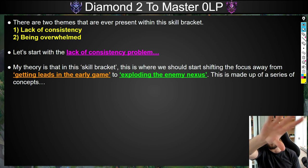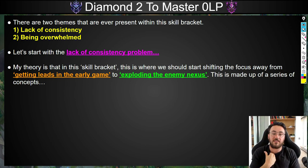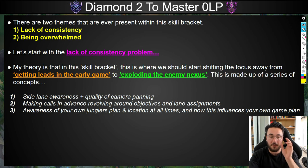Diamond 2 to Master — all those lane fundamentals should largely be muscle memory now. We've got to start utilizing our lead to explode their nexus rather than just getting ourselves ahead. It's more about the map and everything happening around us. I start to look at side lane awareness, quality of camera panning, making calls in advance around objectives, calling lane assignments, and awareness of your jungler's plan and location at all times.